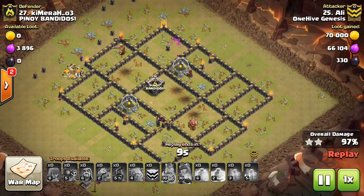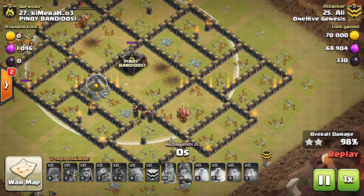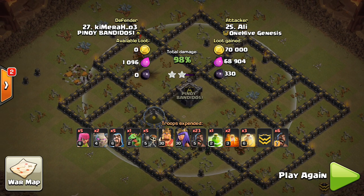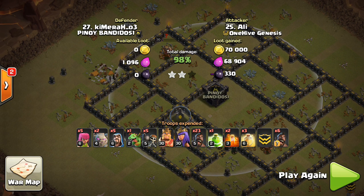Very close attack. One nice technique: bring one extra hog and save it for cleanup. If you see you're going to crush the base, save one or two hogs because often there are buildings inside the core — like the CC, a storage, or a hero altar — that your wizards can't reach. You drop a hog or two to run inside the base almost like a miner and get those taken out. Nice attack by Ali — very close, just didn't drop the wizards as early as he should have.